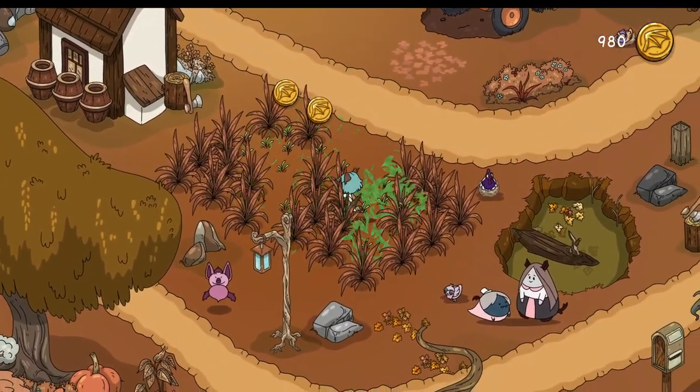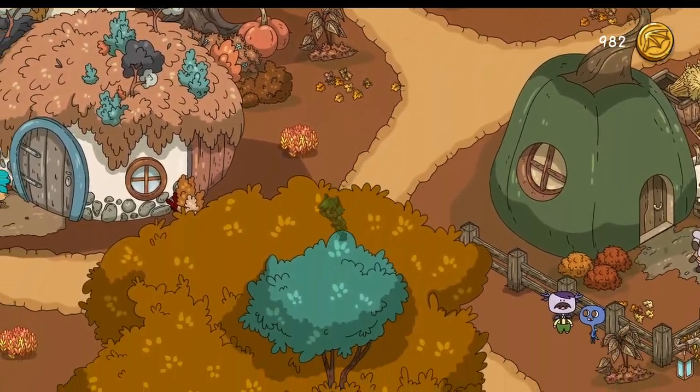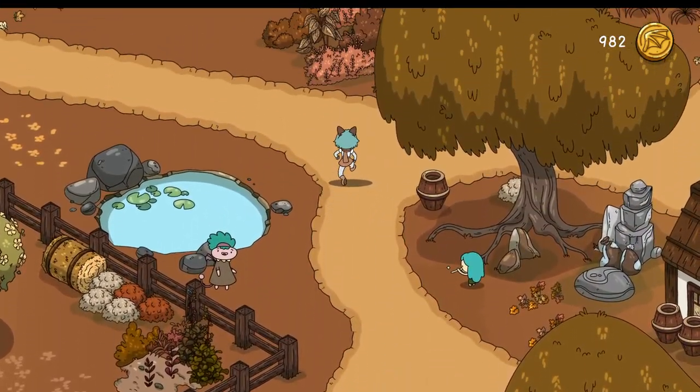If we don't find Cuthbert right away it's okay. If we miss him we'll still have 39 tokens once this is all said and done, which is plenty enough to get us to the next areas.